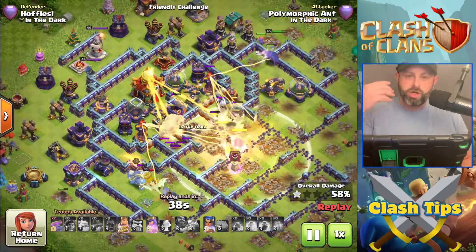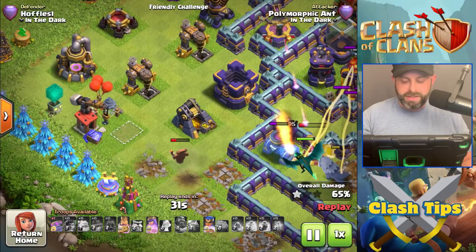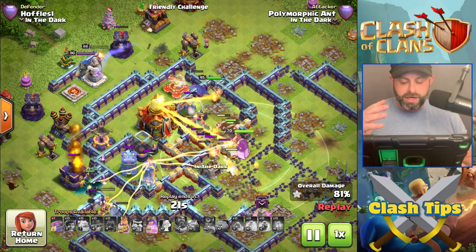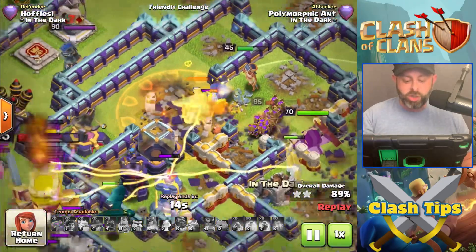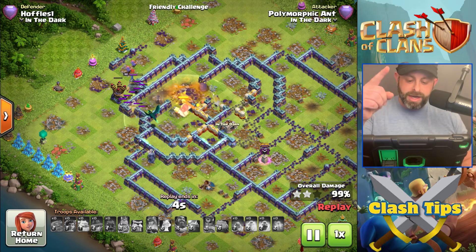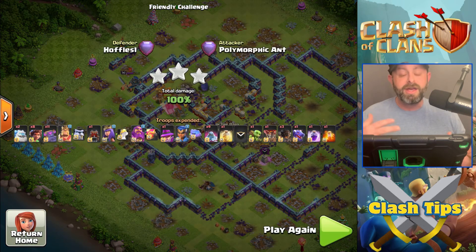Use Frost Mites on the defenses doing the most damage — Scatter Shots and if you have the Monolith, freeze it right at the beginning so it doesn't take down your Root Riders. Bring in the Cookie PEKKAs on the side to clear trash buildings and spot-target heavier defenses. If you can get even one Cookie PEKKA on the Town Hall, it will completely destroy it. Work with this attack — I plan to use it in five days when my barracks is finished. This is an exciting new way to play Clash of Clans, and hopefully this video is helpful. Like the video, subscribe to the channel, and we'll see you next video.